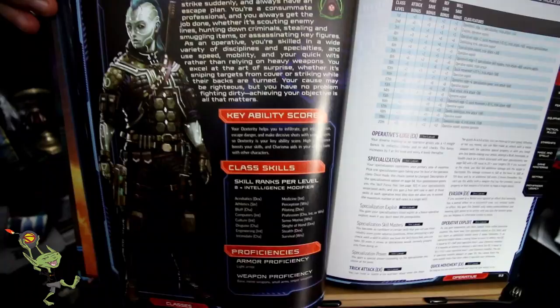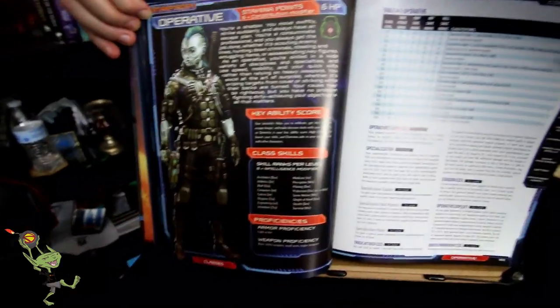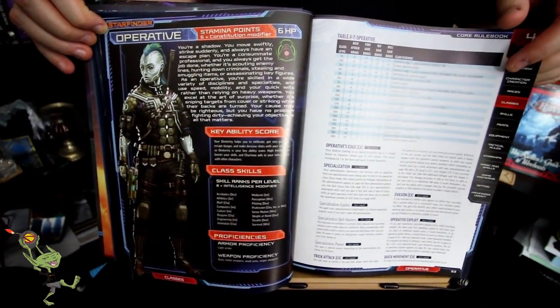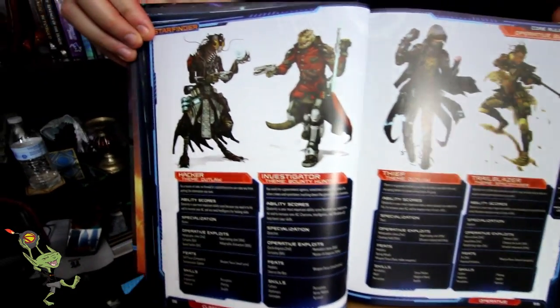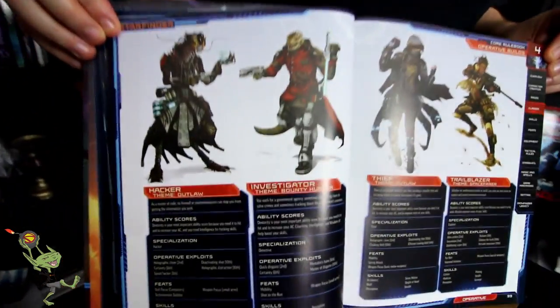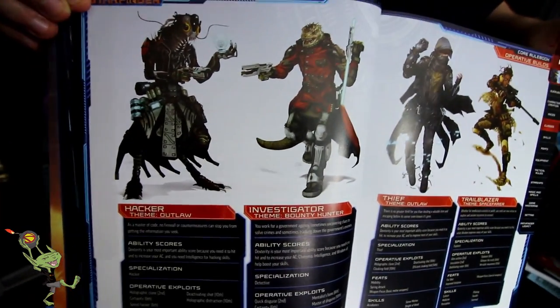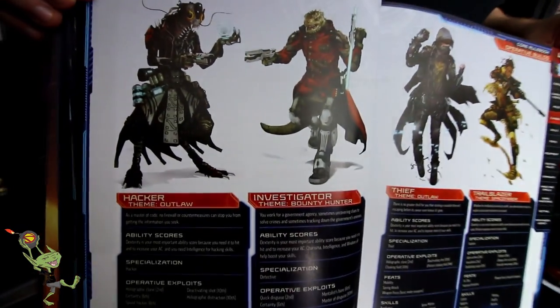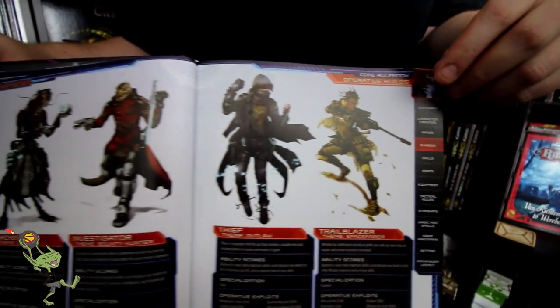Here we have the Operative. I'm guessing this is going to be like your rogue analog from fantasy type games like Pathfinder - space Bond, basically. The themes again: I love the way they match the themes in there, because we've got a Hacker, Investigator, Thief, and Trailblazer - absolutely.